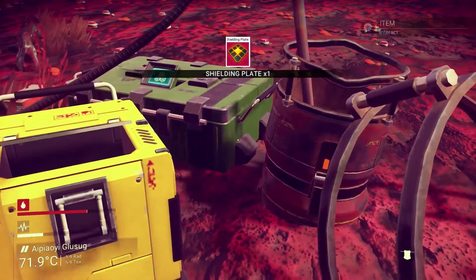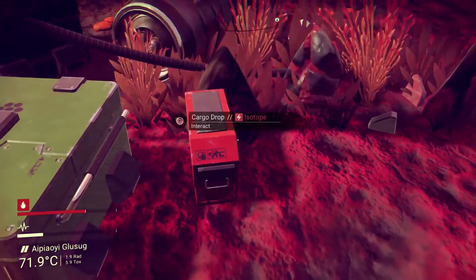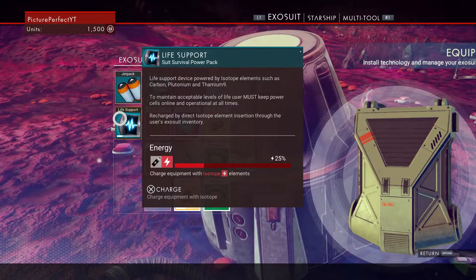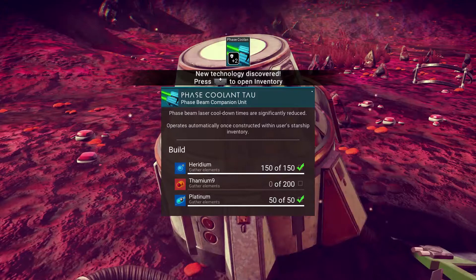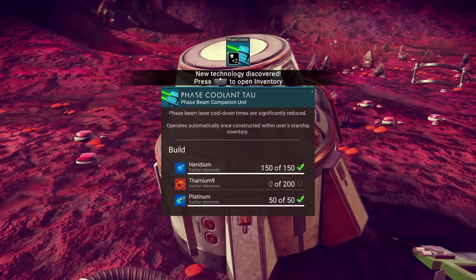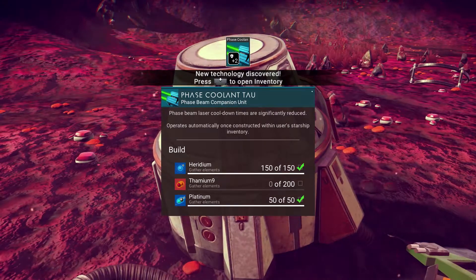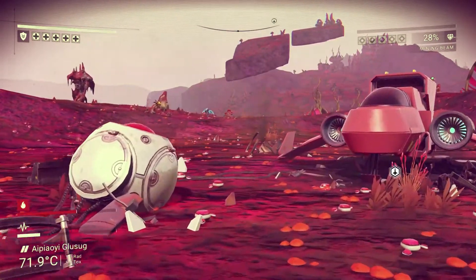The cargo pods we can get — oh, a shielding plate! I can use that to charge my hazard protection suit, so that could be useful. This should be plutonium — yeah, okay. This crashed bit of machinery — I was waiting for that to get lower because I was going to put the power canister in it. This has given us some new technology. We could get the materials and craft this — it reduces the cooldown time for the laser on the mining tool. There are all sorts of technologies you collect as you go through the game.